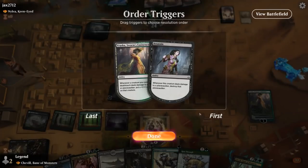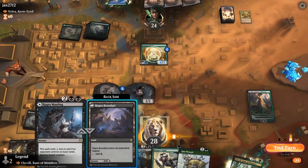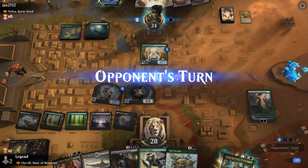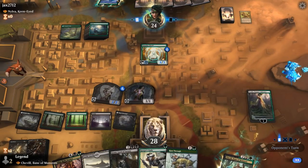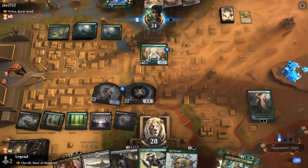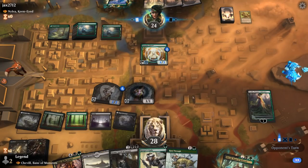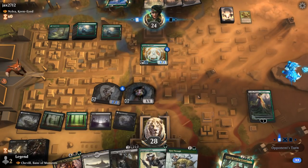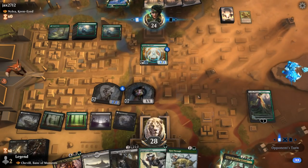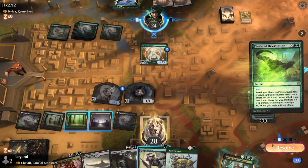Vivian is down. The opponent is at seven mana now. We do have Ranger's Guile available, as well as Ram Through which we can use at instant speed with our Assassins to maybe take out a creature in response to a fight, for example.